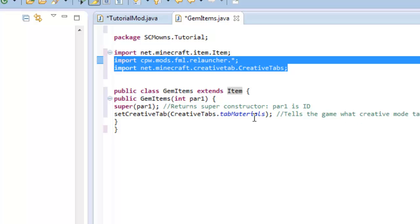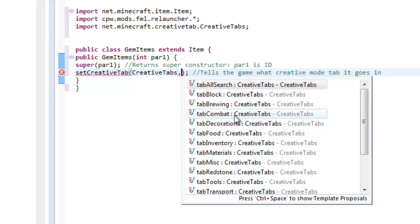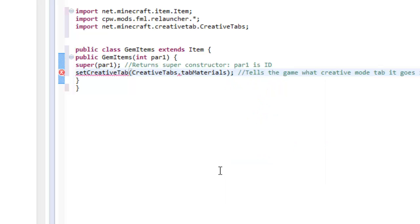If you want your gems to appear in a specific area in Minecraft's creative mode, this is where you change it. I'm making gems, so I'll keep it at setCreativeTab(CreativeTabs.tabMaterials), since materials is where diamonds and iron ingots are located. If you want to change it, just backspace and type a dot to see all available tabs - brewing, combat, materials, etc. I'll leave it at materials.